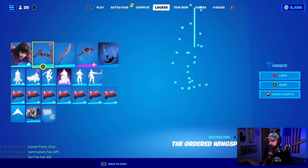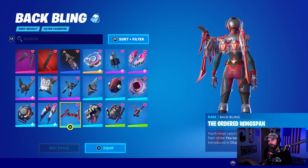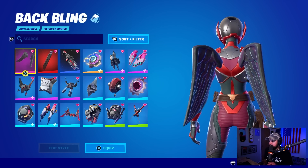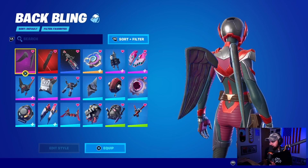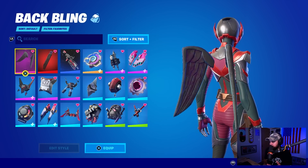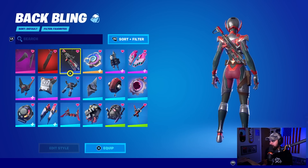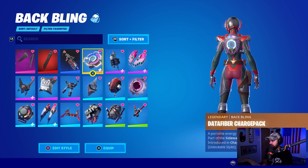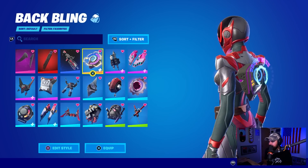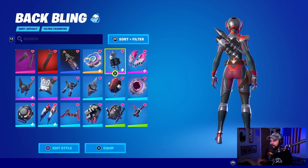I found it very enjoyable to find back blings for the skin, but not so much skins with the wings we got. There was a little bit of purple on the outfit so the full wings kind of work. Some very tough colors to match, specifically that grayish green on her arms and torso. There's a little bit of purple here as well — black and red can't go wrong and looks pretty cool for a theme.